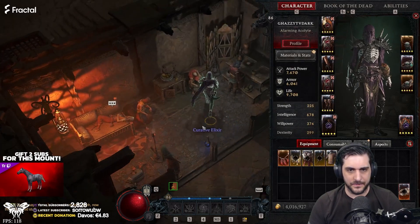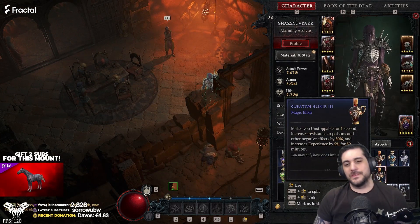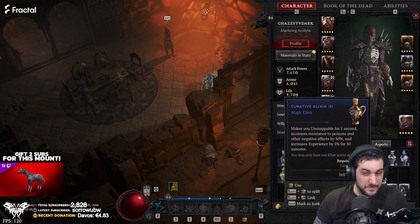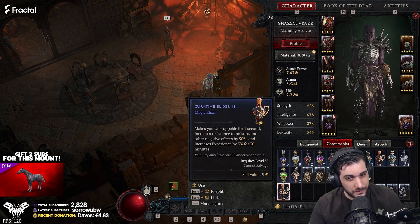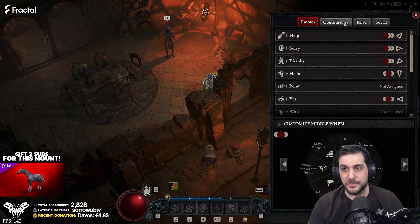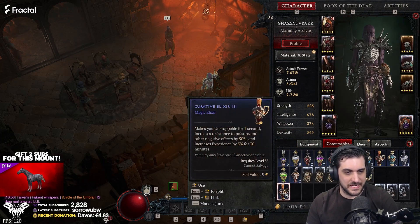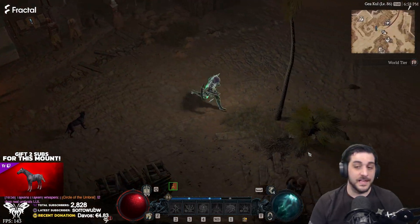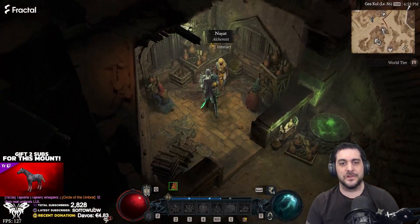You should be getting the recipe for this — I actually already did it on another character during the race. This is a curative elixir. It makes you unstoppable for one second and increases resistance to poison and other negative effects by 50%. This could be used in hardcore, but in softcore it's great for PVP, I guess. You can keybind it to your custom wheel by putting consumables in there. You can have that for harder pushed endgame when you're getting super CC'd — just pop the curative elixir to break out of those CC situations for harder endgame content.